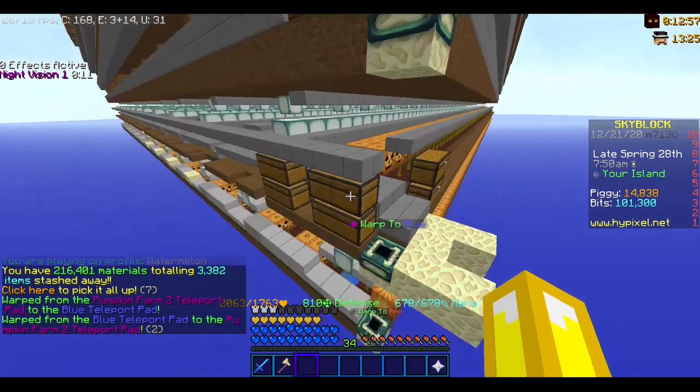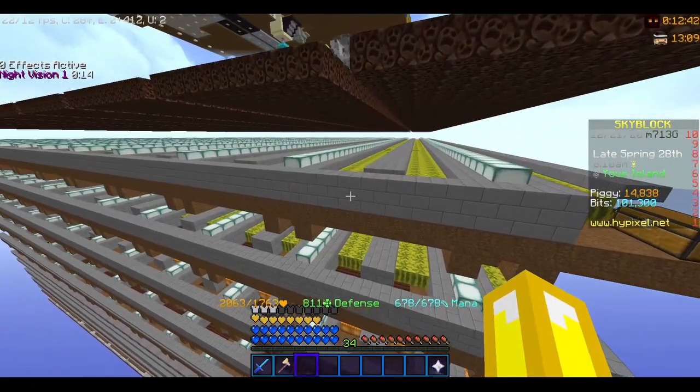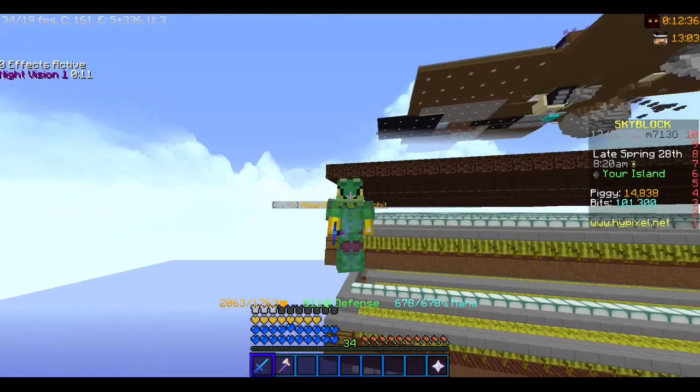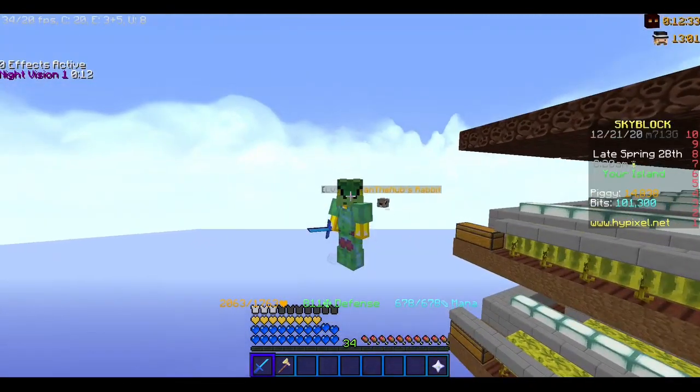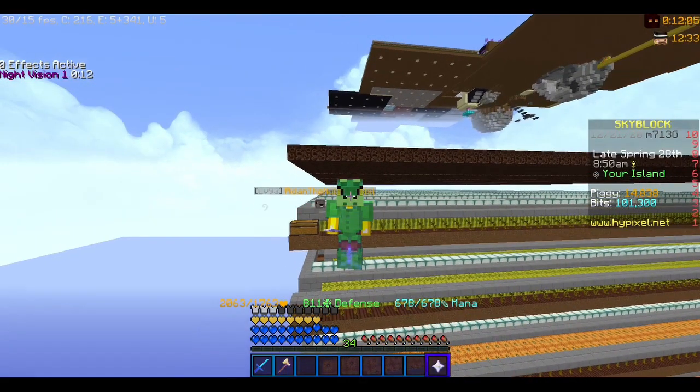You want to make at least 2 layers of pumpkin or 2 layers of melon farms. You're going to be using this for the Jacob's event and you don't need a melon dicer or a pumpkin dicer for this. All you need is a Blessed Golden Axe to get more crops and farming XP.